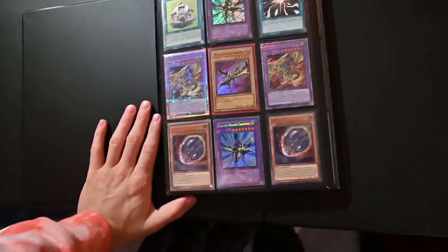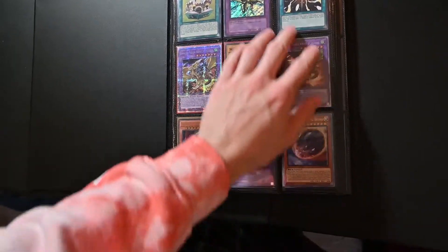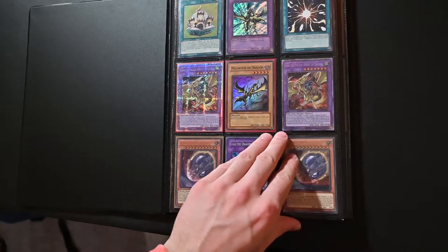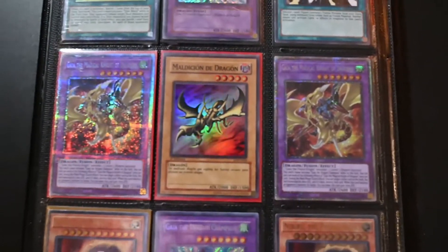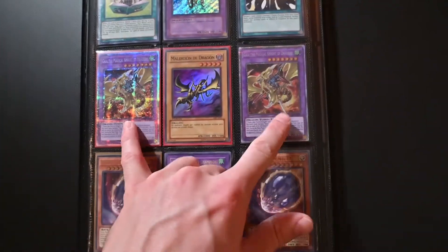Right off the bat, I have dedicated basically a whole page to my Gaia the Magical Knight of Dragons Starlight Rares. I've got two of these right now — I had to trade for both of them. I was not lucky enough to actually pull them, but I'm still very glad that I have them.